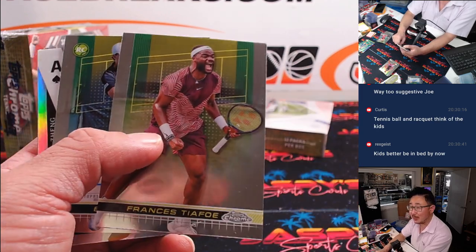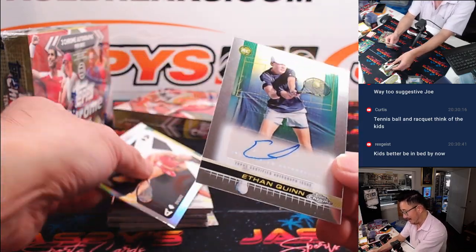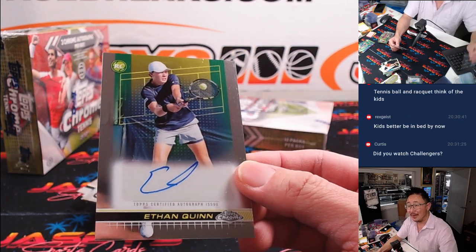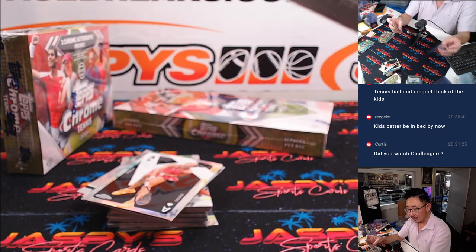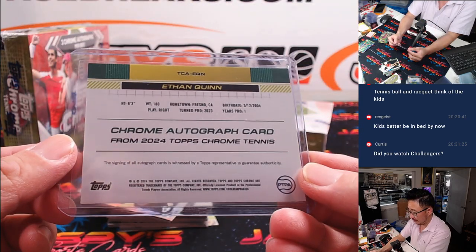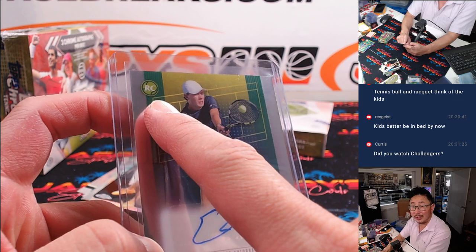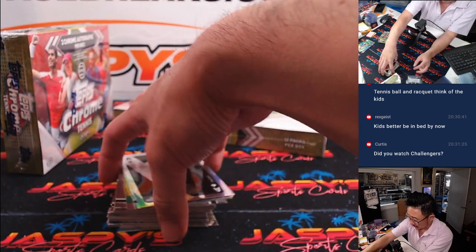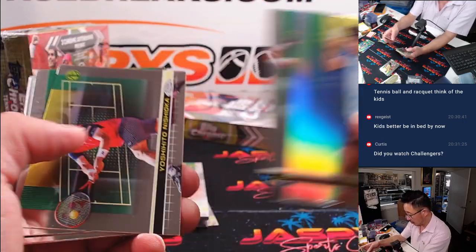I always wanted to be a Yonex guy but I never became one — it never felt right to me. But Ethan Quinn, for the letter E — Sasha with Ethan. We had rookie card badges too, which I think are nice. And firsts as well.